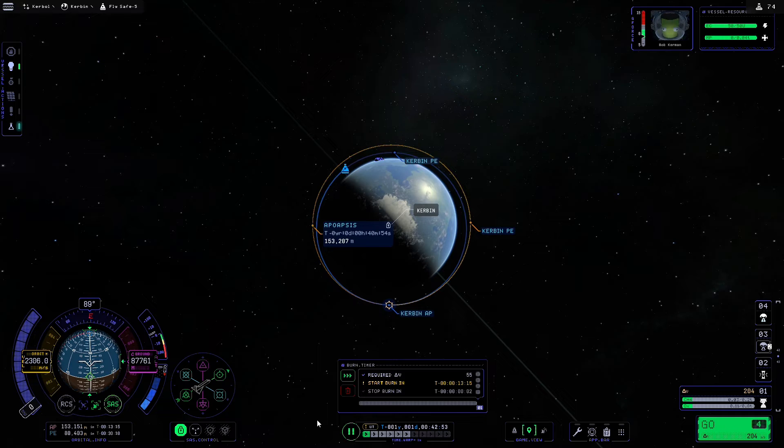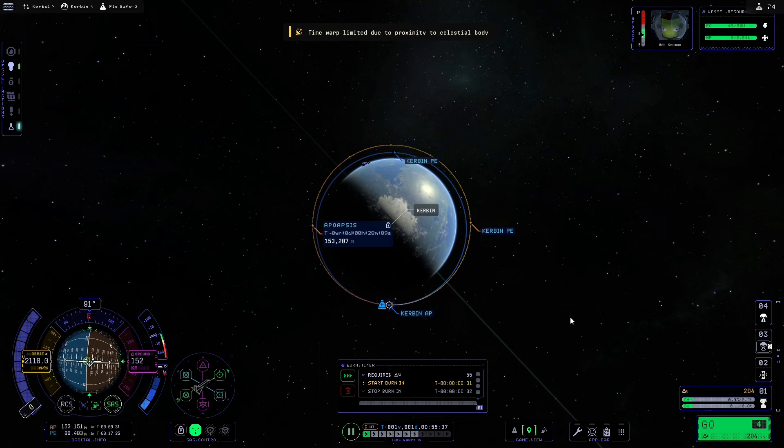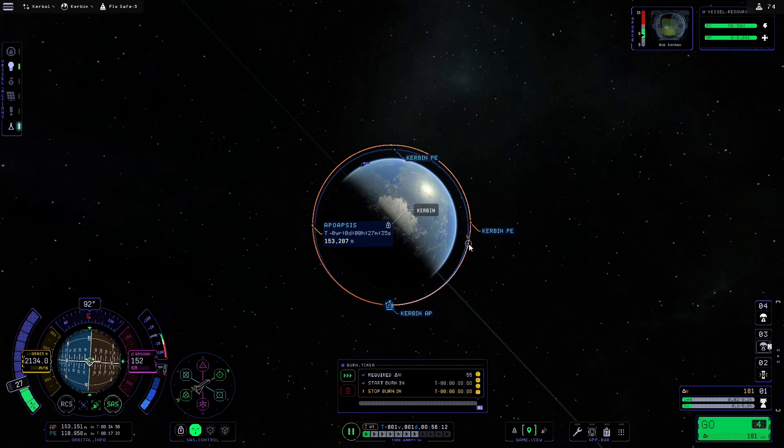Once again we'll point at the maneuver marker on the nav ball, and then because there's 13 minutes left we'll hit the warp-to-maneuver button on the burn timer — that will warp our ship forwards and cancel it when there's about 30 seconds left to go. To save a little time I like to warp forwards by a couple more notches until we get to about 10 seconds. This is only going to be a two-second burn, so I'm just going to increase the throttle a little bit and wait until the blue line matches up with the orange line.